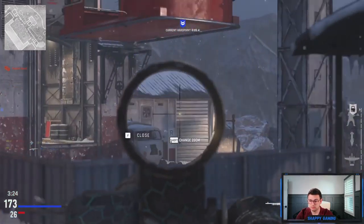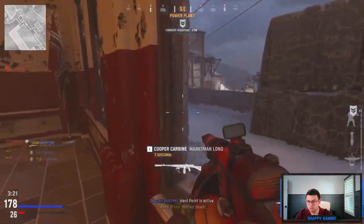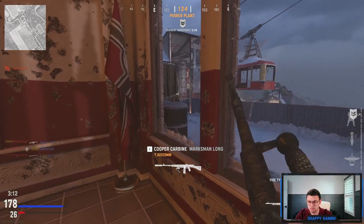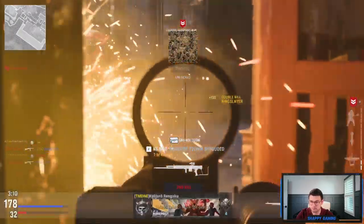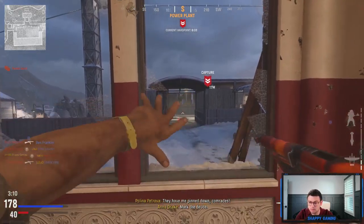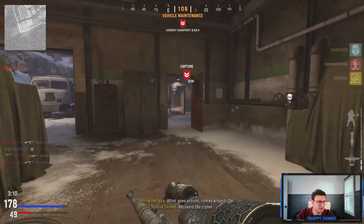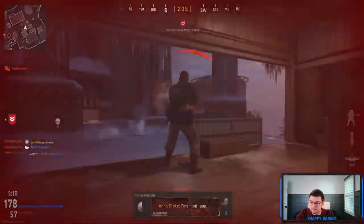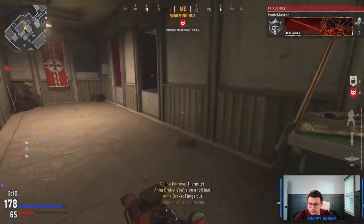Unfortunately this is Hardpoint, so you just have to play the objective to win. I want to get a ride on the gondola — what do I have to do to make that happen? Okay, this map is so big. They did get dogs called in.